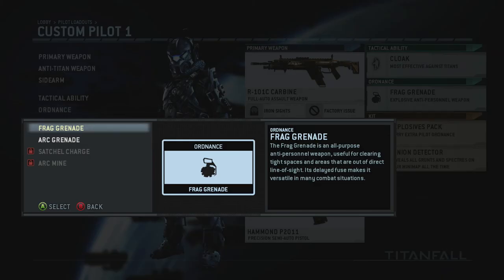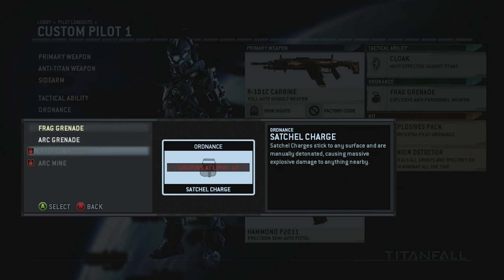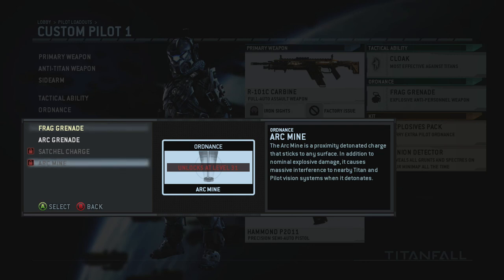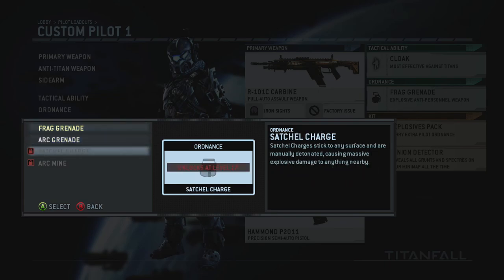For ordnance, you have your basic Frag Grenade. The big yellow arrow notification when someone throws a grenade is a little off-putting but you get used to it. The Arc Grenade is awesome — you throw it and it really disorients anyone it hits; they can barely see anything, giving you a chance to get a good shot or slip by them. At level 17, the Satchel Charge can stick to any surface and is manually detonated like C4. I'm really excited for the Arc Mine at level 31 — similar to claymores or bouncing betties from Call of Duty.